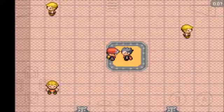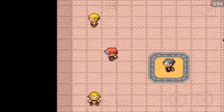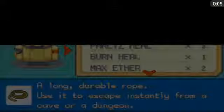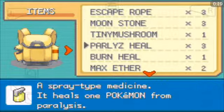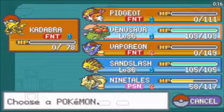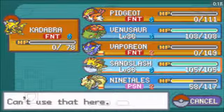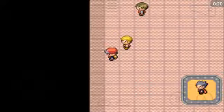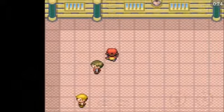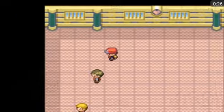Hey guys, Gutsu Cosplayer back again. Part 27 of my Pokemon Leaf Green Walkthrough. Last time we beat Sabrina, we beat Koga, so that was quite entertaining to do.